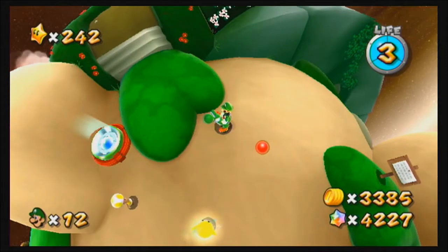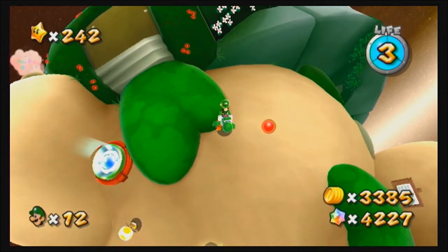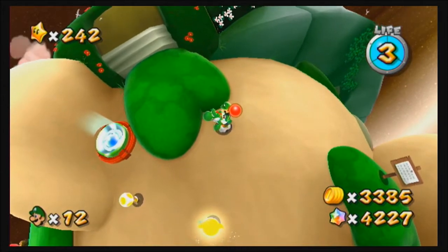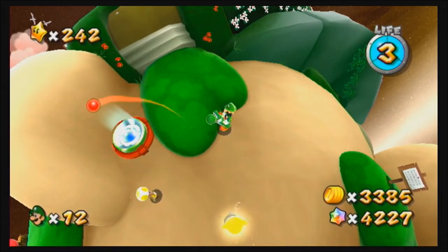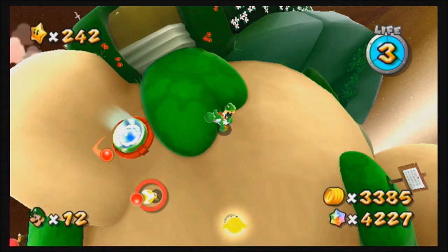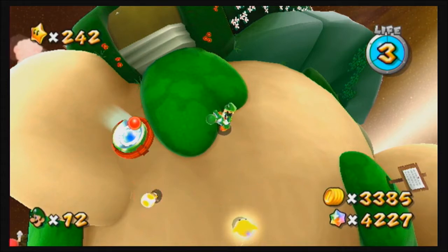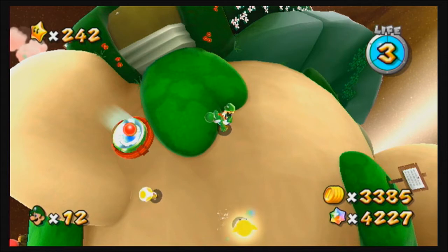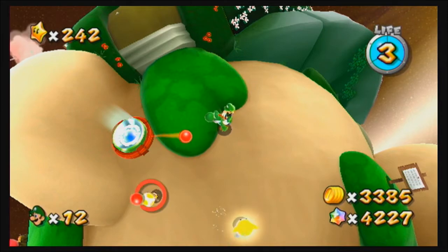Next glitch. Okay guys, this next glitch isn't so much of a crazy glitch, but it is pretty funny and it's kind of easy to do. Basically, what you have to do is when you step on the little Warpy Pad thingamajigger inside his ear — we know the planet's shaped like him — you step on it and you press B really quick.